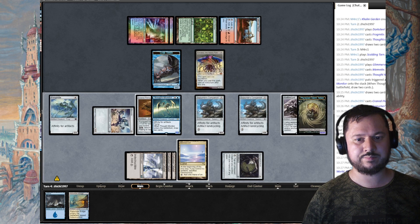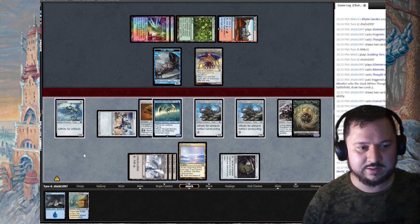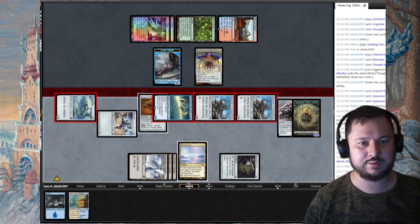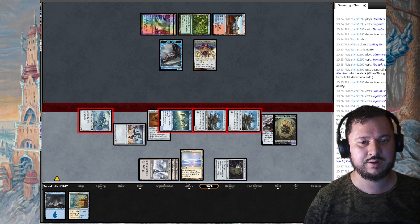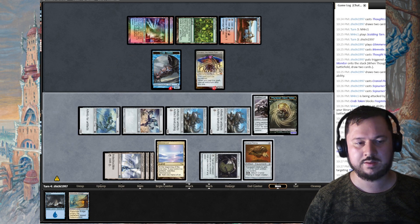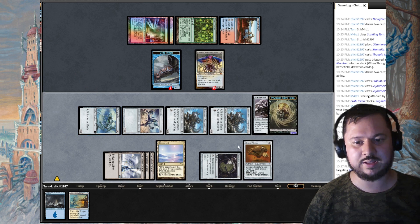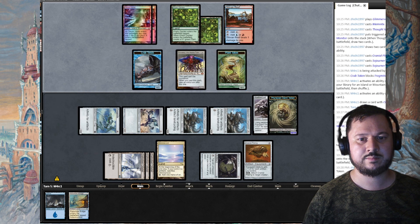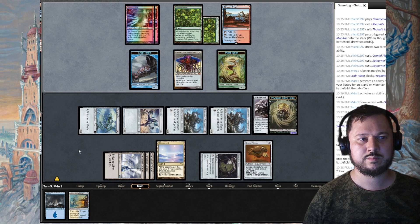Annihilator 6 — oh no. I can't even attack because he'll just block the Thought Monitor... but I'm going to do it anyway. Thought Monitor is going to die and that's okay — he's going to take eight damage, going to 11, then drops to nine. I should have attached Cranial Plating earlier. So he has an Annihilator 6 creature from Transmogrify.